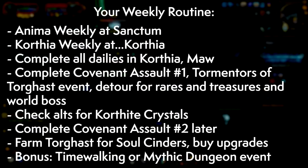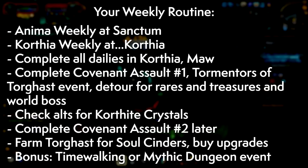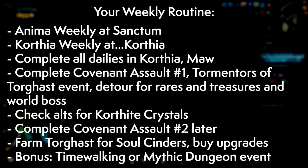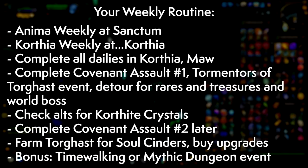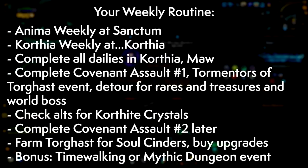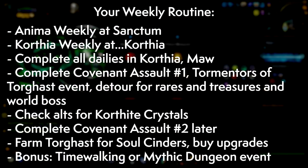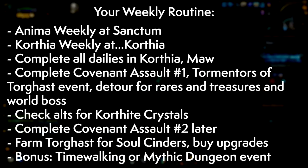Here is the weekly chorus to refer back to throughout the guide: pick up your weekly anima quest at the covenant sanctum for renown; pick up the weekly quest in Korthia; clear the Maw and Korthia including dailies, rares, treasures, and the world boss; complete the covenant assault and the Tormentors of Torghast event. Check alts for Korthite Crystal quests, return for the second covenant assault mid-week, climb Torghast for all cinders, and spend points on the Box of Many Things.